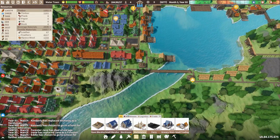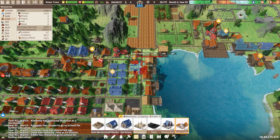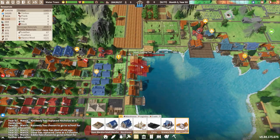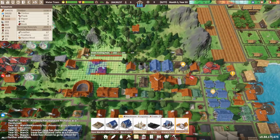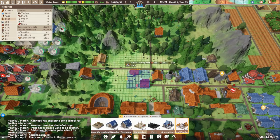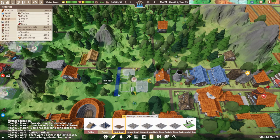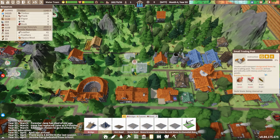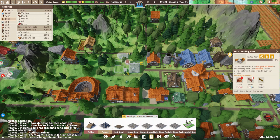Those are in queue to get built. Let's go check out our trading post — we probably want this near our warehouses so it's easier to get stuff. I could get rid of some of this road over here and put it in this area. Small trading post — it's got four-way access points, so I'm going to surround this guy with road. This is going to take brick and plank. I only have ten bricks, so we're short.